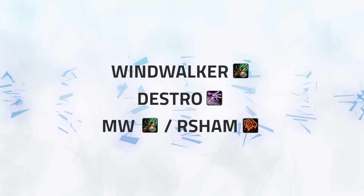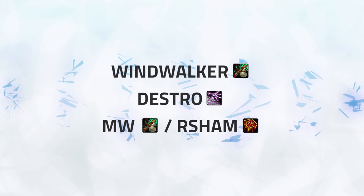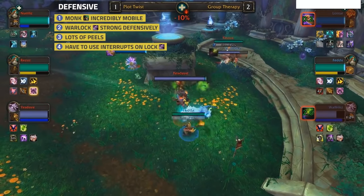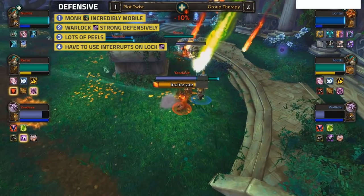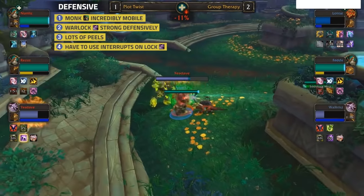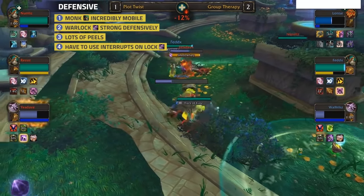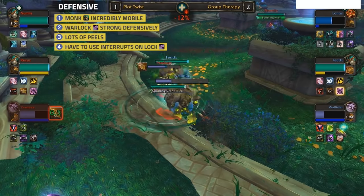Next up we've got Windwalker Destruction Warlock with either a Mistweaver or Restoration Shaman healer - no fancy name for this one yet other than Windwalker Destro. Let's look at why this is ranked so highly. Windwalkers are obviously incredibly difficult to kill - the vast mobility and defensive cooldowns make them a difficult target - and then add how inherently tanky Destruction Warlocks are thanks to Demon Armor and how their mastery works, and you've got yourself a very tanky composition. It's going to take a lot to whittle either of these classes down, and a lot of the time you're going to have to focus on shutting down Chaos Bolts, giving your healer an even easier time healing.